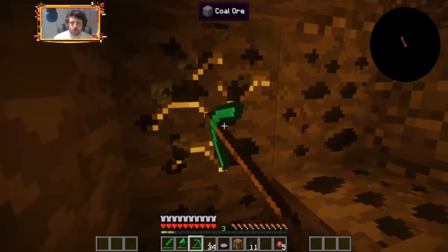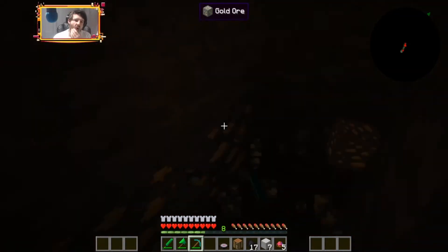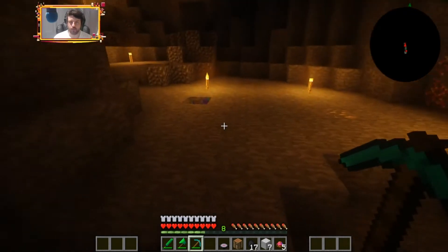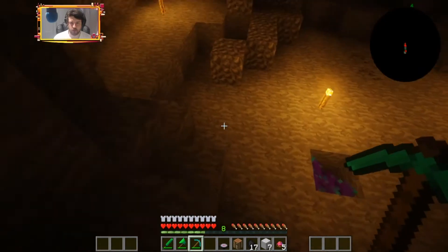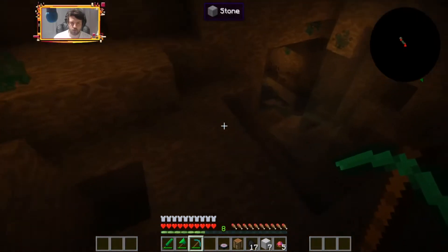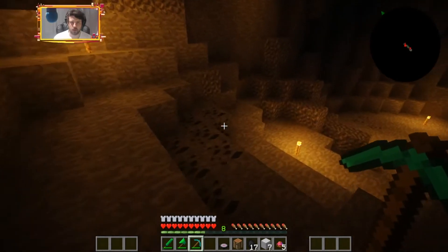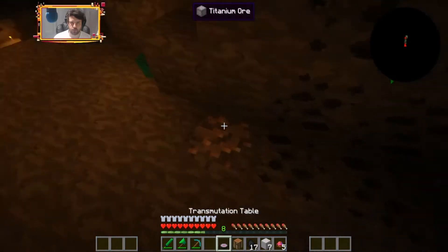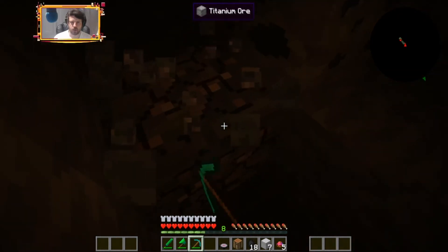We're not gonna get all of this, we're gonna get most of it. I need to expand the house, I need to find a dupe tree, I need to get dark matter, red matter, a watch of flowing time, and a dark matter pedestal — a few other things, all from Project E. I really want to learn Project E.